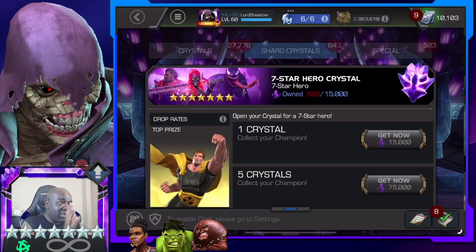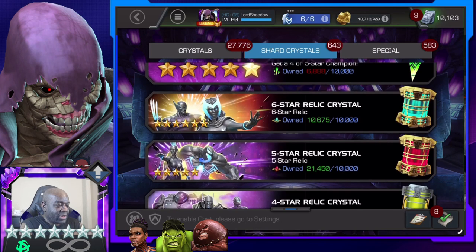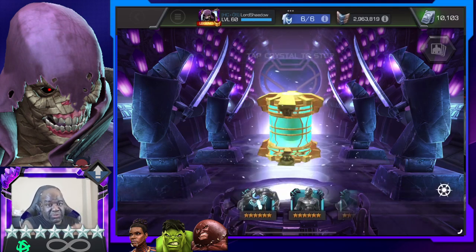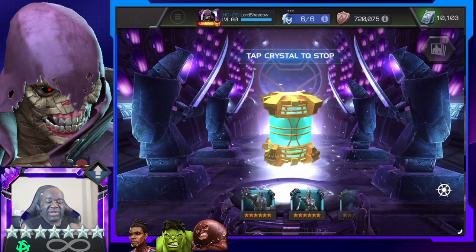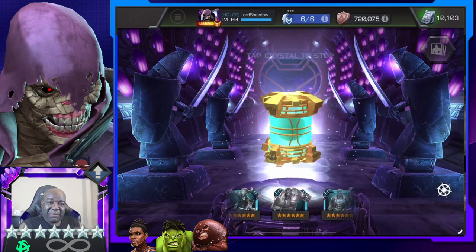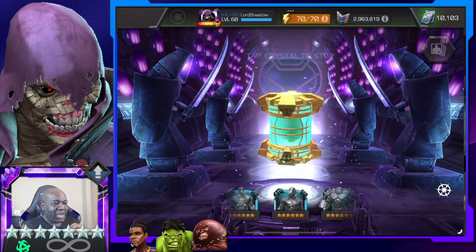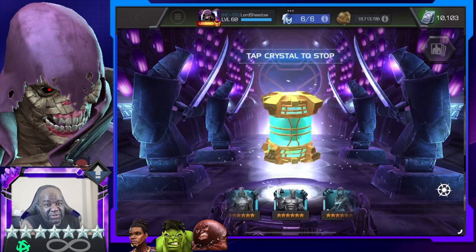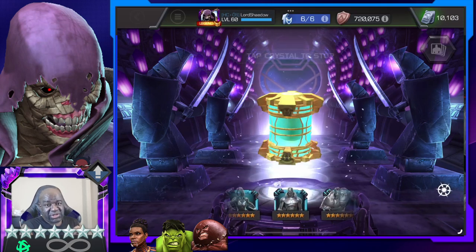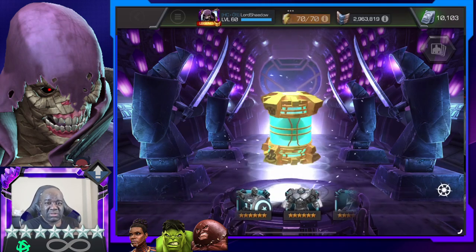Let's go ahead and open up the relic now. Here's a funny thing — I think I saw a five-star relic as well. I actually want to dupe my six-star relic and I keep getting new champions. Funny how that works — I want a new champ as a seven-star but I'm getting dupes; I want to dupe the relic and I keep getting new champs. I've gotten so many — you can only get so many new champs before you start duping.